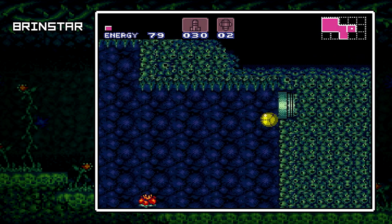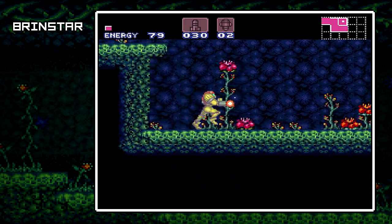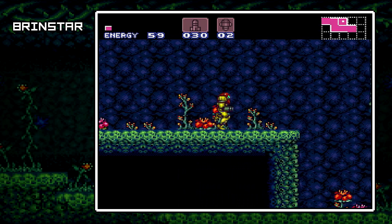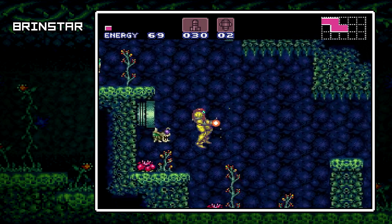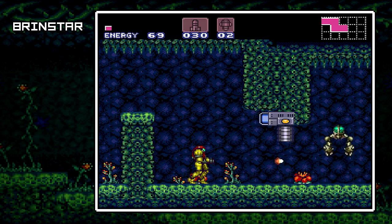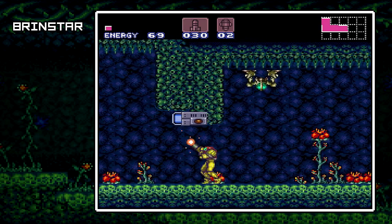More Super Missile stuff. Anyway, this is kind of a new little area right here, going further deeper into Brinstar. Those little jumper guys, they can be quite annoying, but a single charge shot seems to do the job pretty good — instead of, you know, what looks like two shots. It's really not that bad.